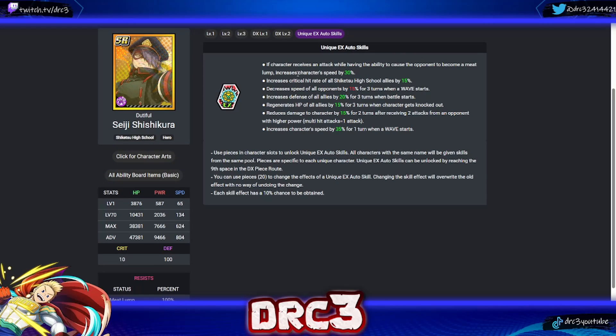Next is Shishikura. His first skill: if character receives an attack while having the ability to cause the opponent to become a meat lump, increases speed by 30 — on a future UR version, that would be very powerful. His second increases critical hit rate of all Shiketsu High School allies by 15 — great school synergy. He also has: decreases all opponents' speed by 15 for three turns on wave start; increases defense of all allies by 20 on battle start; HP regeneration for all allies when knocked out — not great; reduces damage after two attacks from a stronger opponent; and speed up 35 for one turn on wave start. His top two skills and the ally defense buff are his highlights.